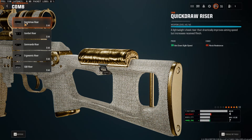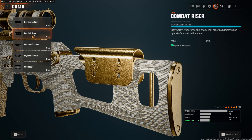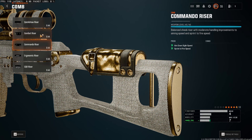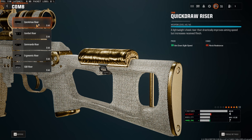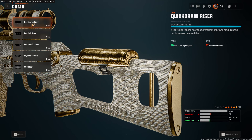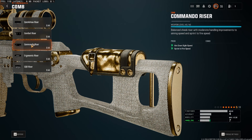For the comb, I am gonna use the Commando Riser. This one gives me aim down sight speed and sprint to fire speed. I need that sprint to fire speed because I love to go around the map with the sniper. If you wish to camp, then you would probably need the Quick Draw Riser for aim down sight. So for me it's the Commando Riser, and if you're gonna camp, it's the Quick Draw Riser.